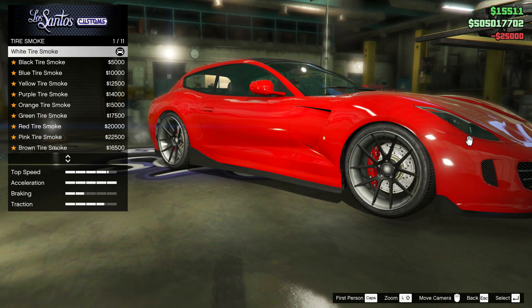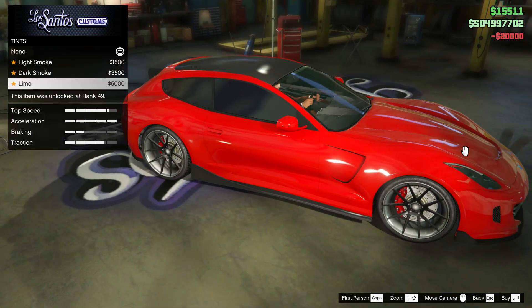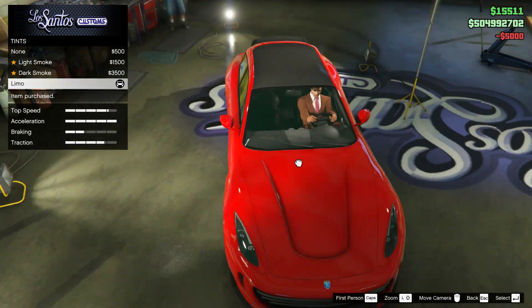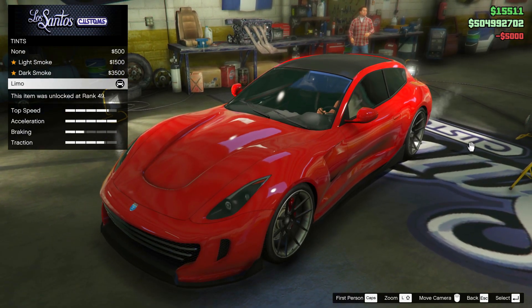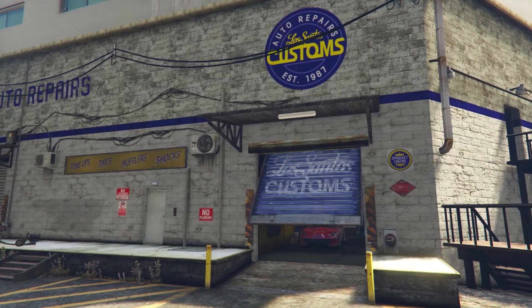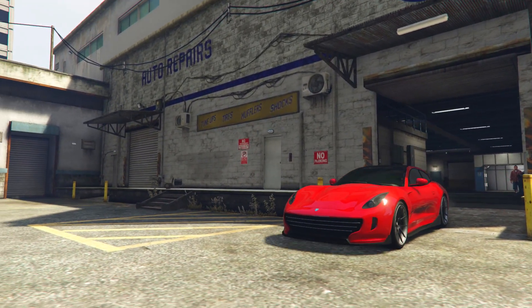I also ensured the tires were bulletproof, and I then selected red as the tire smoke to match the paint job. And finally, I selected limo as the window tint. So that's it for the customization of the Grotti Bestia GTS.